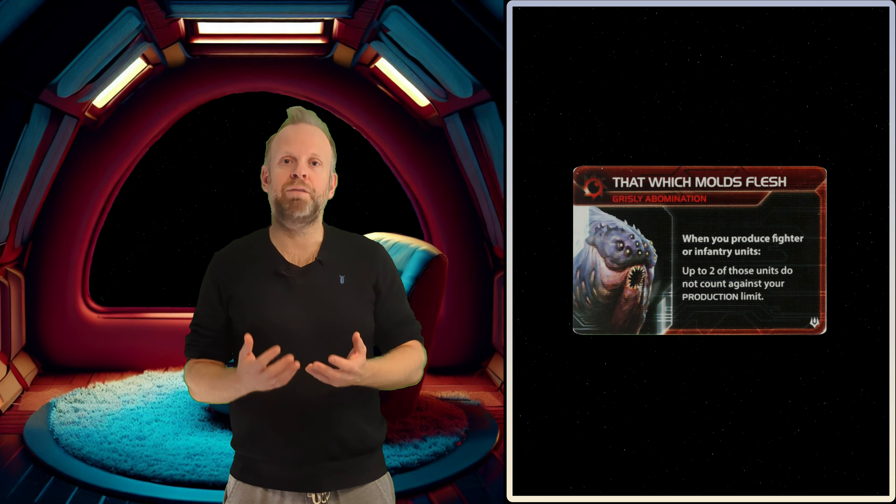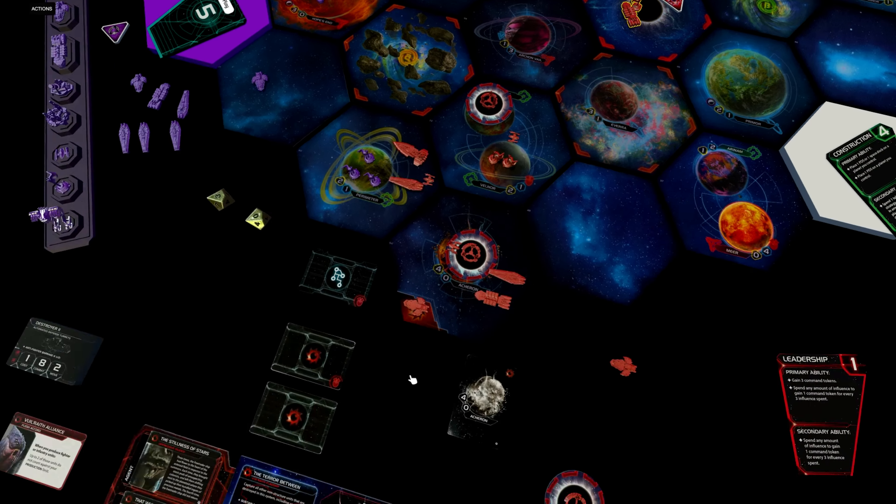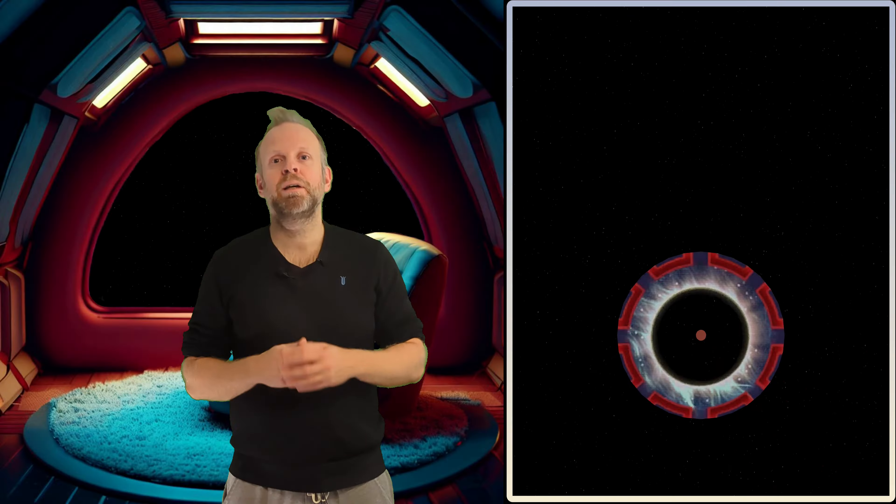We unlock our commander by having units in three different gravity rifts — any combination of ordinary ones and our dimensional tails. When unlocked, we can produce up to two fighters or two infantry in excess of our ordinary production limit. So we want at least one more dimensional tail out on the game board as soon as possible, or all three of them — if not for unlocking the commander then for the extra movement.